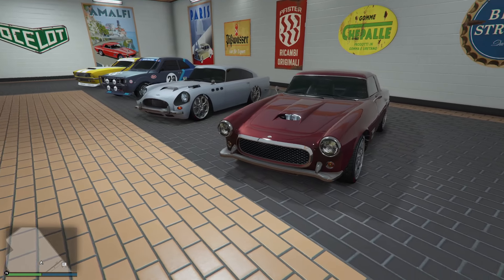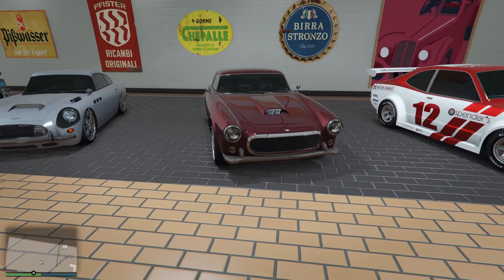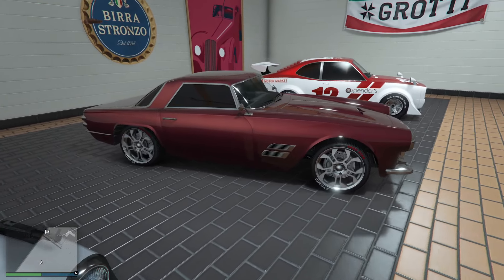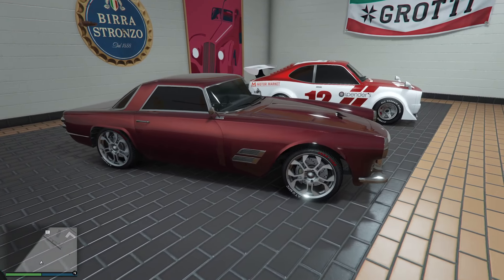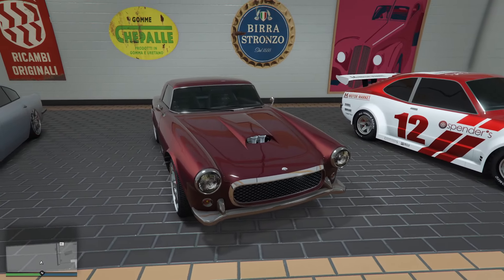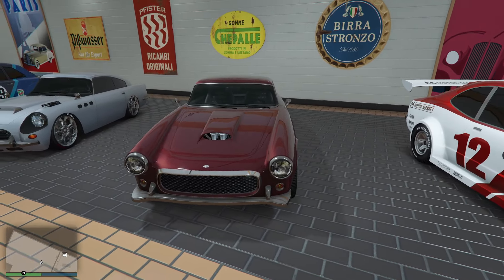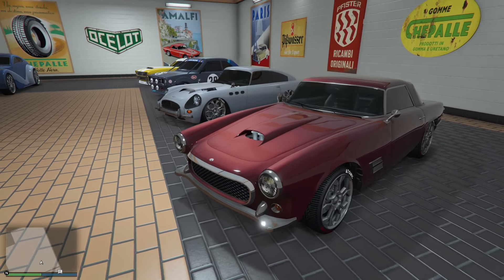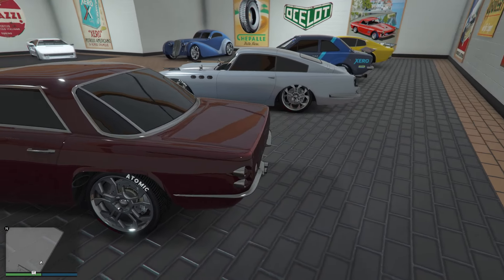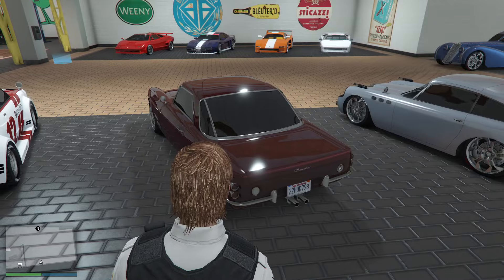Hey there everybody and welcome to the channel. I'm your host Apubo Rama and in today's video we are taking a look at the Lampadaddy Casco. This is one of my favorite sports classics in Grand Theft Auto Online. The vehicle is fast, it sounds absolutely amazing, and I mean just look at this car — it looks stunning. There's not many vehicles in the game that look like this and because of that I love it.